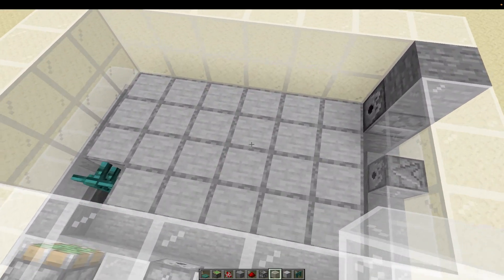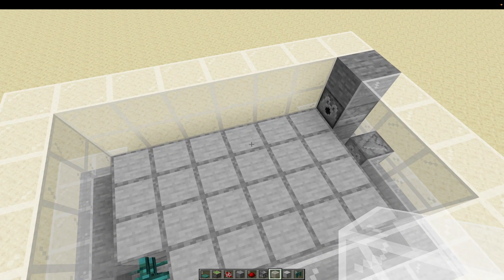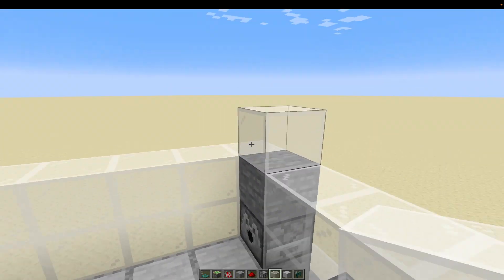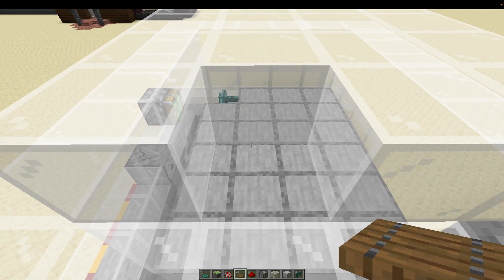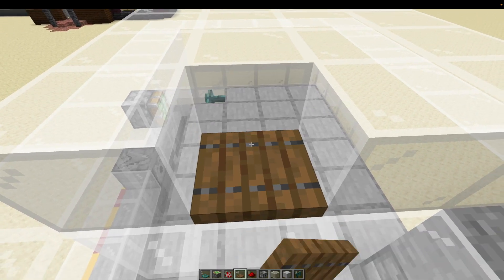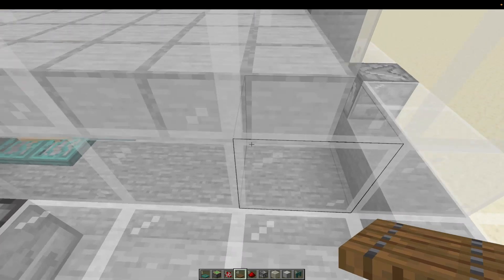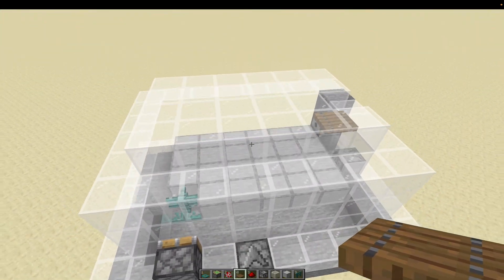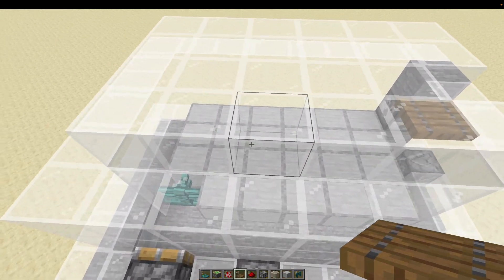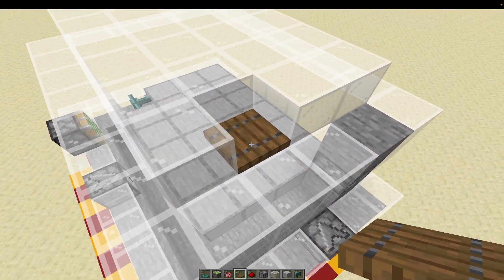Now we're going to add a roof on top of this top level and make sure there's one trapdoor somewhere in the build. This trapdoor can be any wood type. Lava will not be affected up here so we can use spruce or any overworld wood and don't have to use nether woods here. Once you're finished you should have a wall and a roof on top with one trapdoor available.